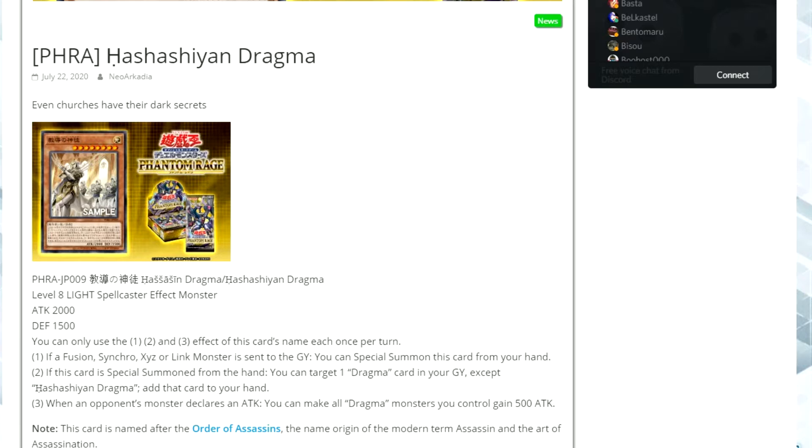It's a monster coming out of Phantom Rage. It's a level 8 light spellcaster effect monster with 2,000 attack and 1,500 defense. You can only use the first, second and third effect of this card's name each once per turn.